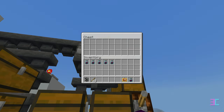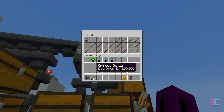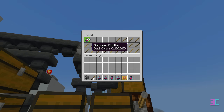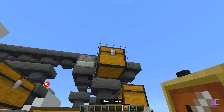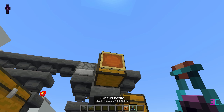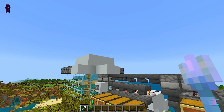In this chest, fill all slots except the first five with one filler item. If you already have ominous bottles, place them in the first five slots, arranging them from Bad Omen 1 to Bad Omen 5. If you don't have any bottles yet, fill all slots with filler items and add the ominous bottles later. For Bedrock Edition 1.20 where ominous bottles are not available, use filler items in all slots. Place an item frame there and if you already have an ominous bottle, place it inside the item frame, otherwise do it later.